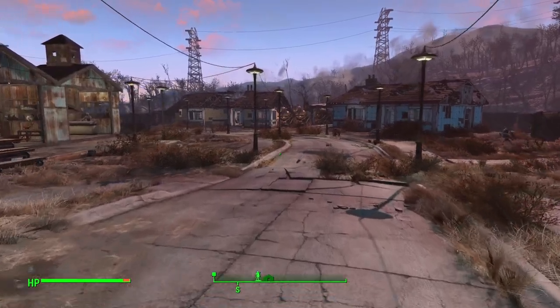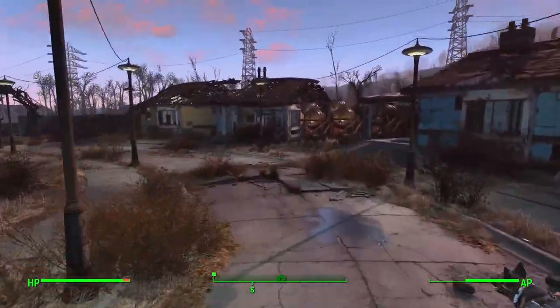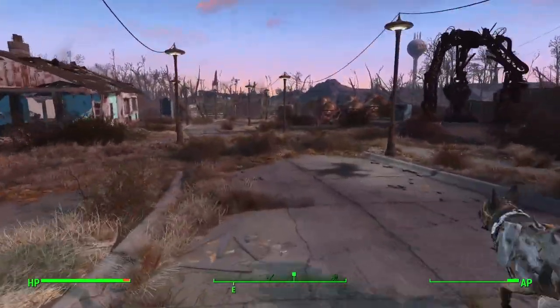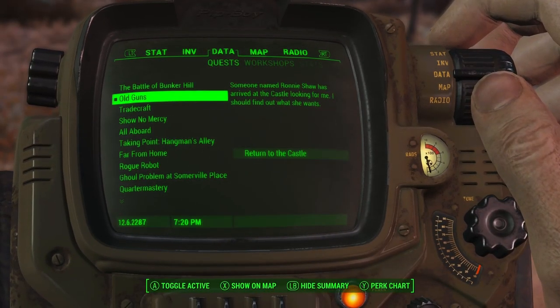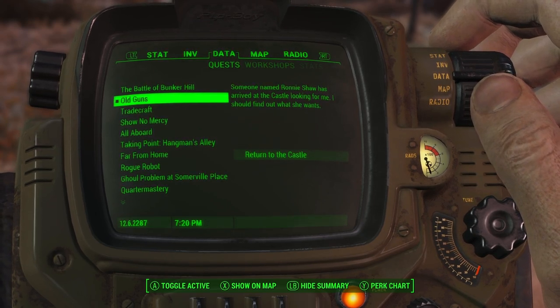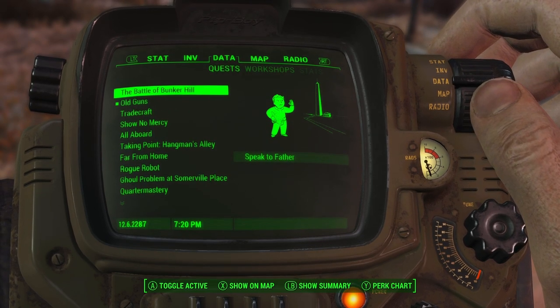Alright everybody, welcome back to another part of this Fallout 4 walkthrough. Today we're going to do two parts — two missions. The first one we're going to start off with is Old Guns. We're getting close to the ending of the main campaign, and then the next part we'll start with the Vault-Tec DLC. But the two we're going to do today is Old Guns and the Battle of Bunker Hill.